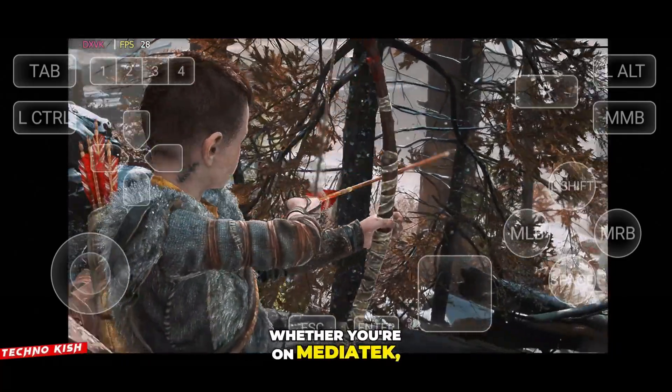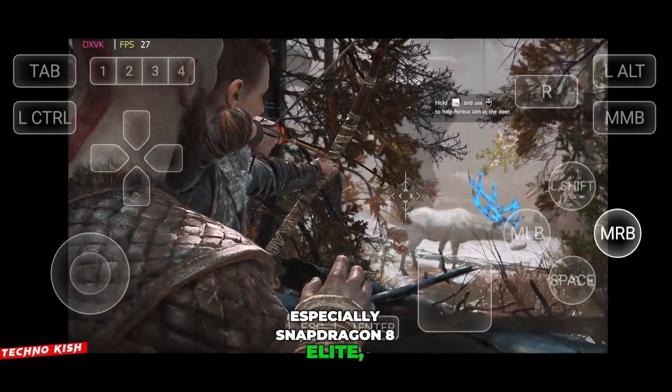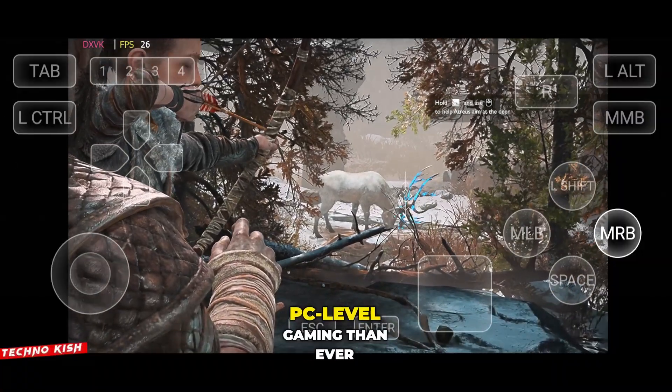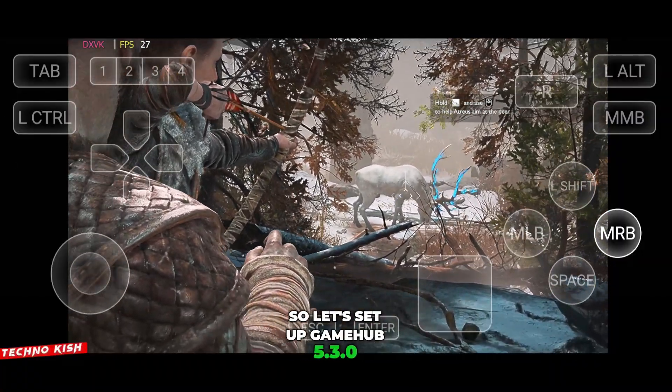Whether you're on Mediatek, Mali, or high-end Snapdragon hardware — especially Snapdragon 8 Elite — this version runs smoother, loads quicker, and feels closer to true PC-level gaming than ever before. So let's set up Gamehub 5.3.0 the right way.